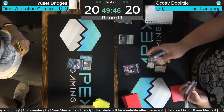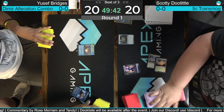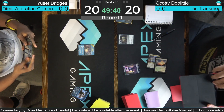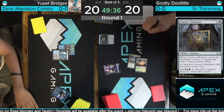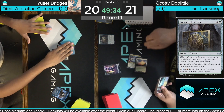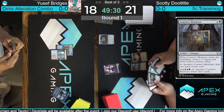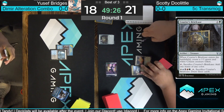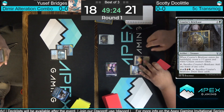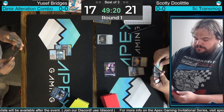Doolittle playing Courier's Briefcase. Yusuf's going to end-of-turn play Consider, takes a look at the top card, keeps it. These players are playing fast, hot, and heavy — you love to see it. Yusuf turn two shocks Watery Grave down to 18. Let's see if he has Thing in the Ice or something similar. Doolittle has the creature necessary for the transmog and the mana thanks to the Briefcase — could go for it this turn if he thinks Yusuf doesn't have an answer.